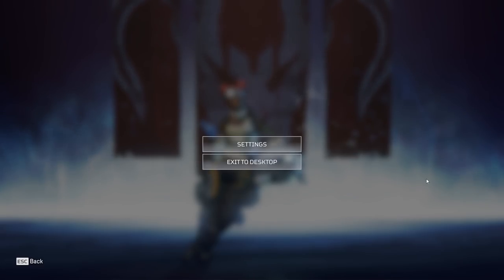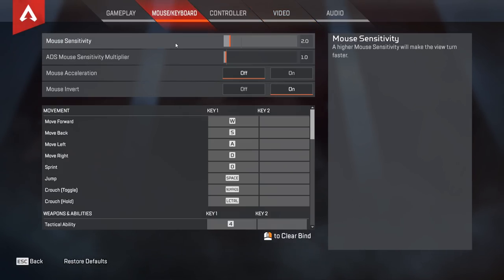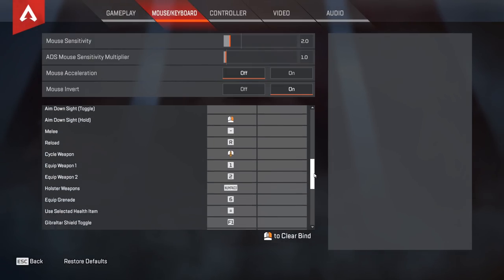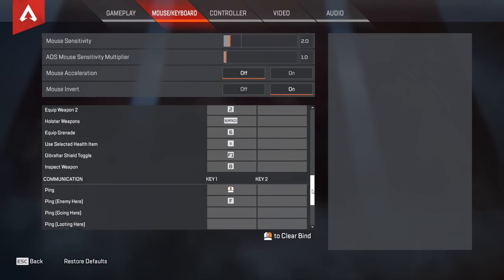The very first thing you want to do after loading up the game is go into the configuration options. The default sensitivity is pretty high, so you're going to want to turn that down a bit. Also take a few minutes to look at all the different bindings and make whatever changes are necessary. Quick side note: I use a very unique keyboard setup, so don't try to copy what I use for key bindings — it'll put you in a bad place.